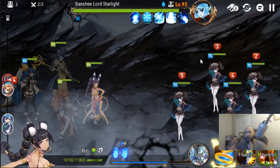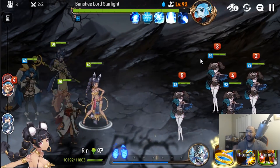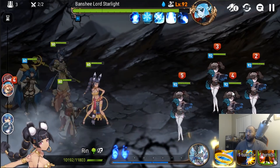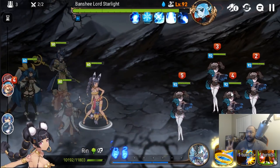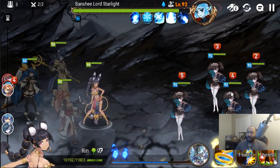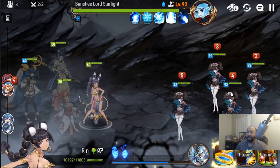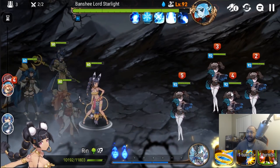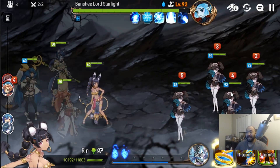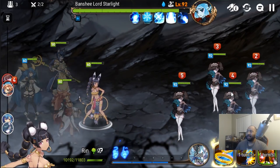Phase two is all about dealing with the adds. As long as you can kill the adds quick enough, this part is pretty easy. It gets tricky because these adds hit really hard — if you allow them to get too many turns, they essentially have two full turn rotations before the Banshee comes back and kills your entire team. So here it's all about damage and utility to keep your team sustained and then kill them. Dizzy is really good here, Arbiter is really good here, or pretty much any Wind or Water hero with a chance to miss. Outside of technical stuff, the easiest way to get through this is to just kill them.